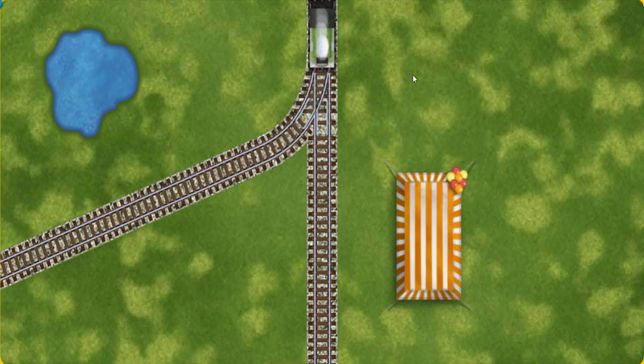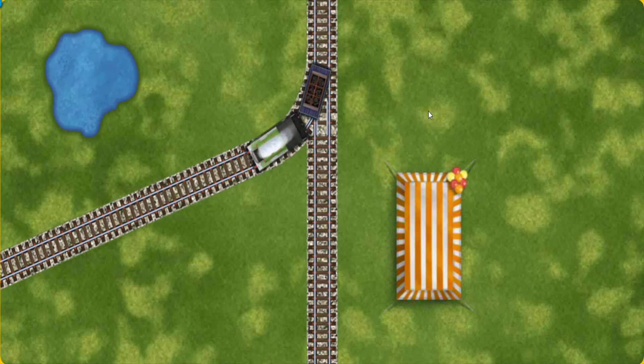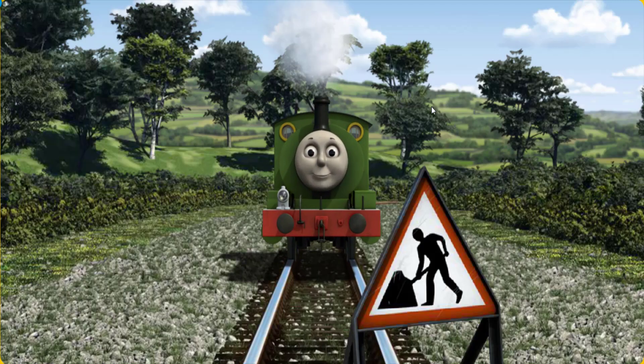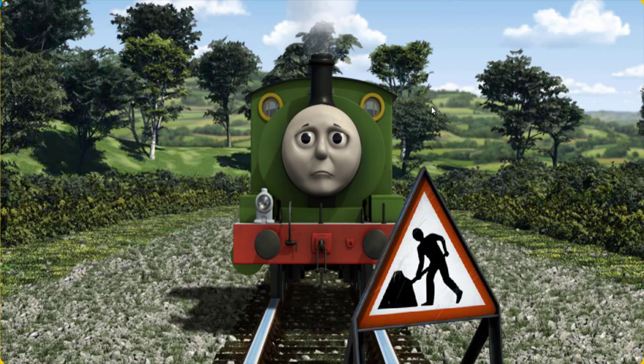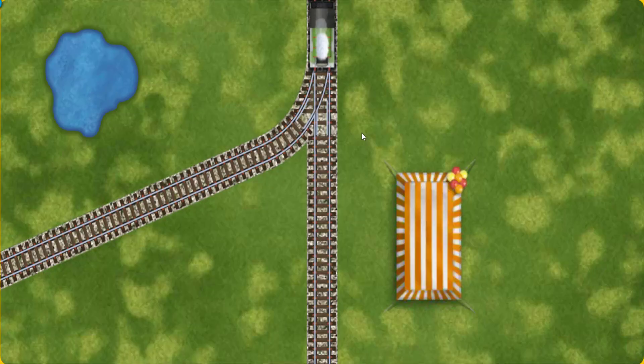Find the track that goes nearest to the tent. Percy was on the wrong track. He would have to go another way. Help Percy find the track that goes nearest to the tent. All clear!